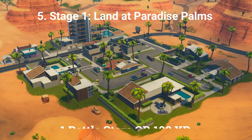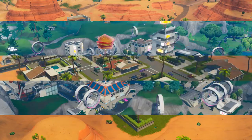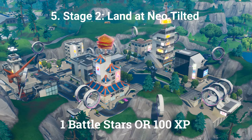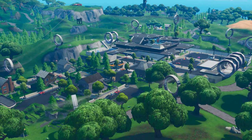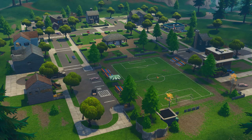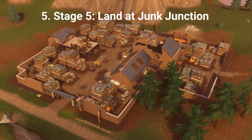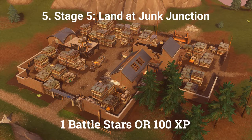The fifth challenge is a stage challenge. The stages require you to land at the following locations in order: Paradise Palms, Neo Tilted, Mega Mall, Pleasant Park, and finally Junk Junction. Each stage is worth 1 battle star or 100 XP.